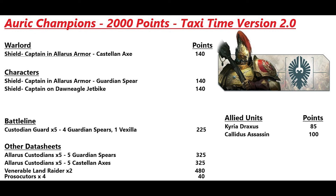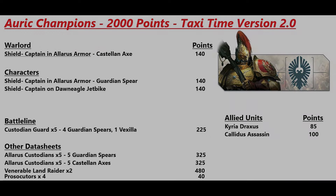For this Auric Champions list, it's 2000 points and I'm calling it Taxi Time Version 2.0. Our warlord is a Shield Captain in Allarus Terminator with the Castellan Axe. We have two more characters: another Allarus Shield Captain with the spear, and a Shield Captain on a Dawn Eagle Jetbike. For battle line we have five Custodian Guard — four with spears, one with the Vexilla and shield with the Misericordia. We have two five-man bricks of Allarus Custodians, one with guardian spears and one with castellan axes. We have two Venerable Land Raiders, four Prosecutors, and for allied units we have Kyria Draxus and a Callidus Assassin.